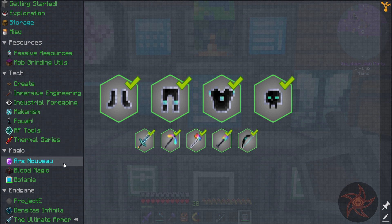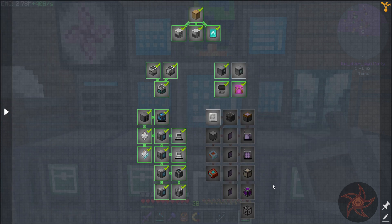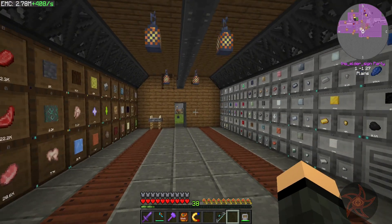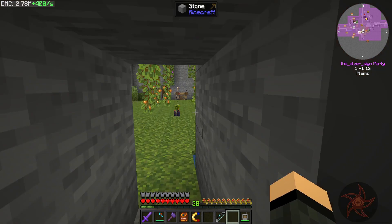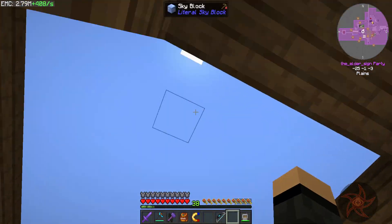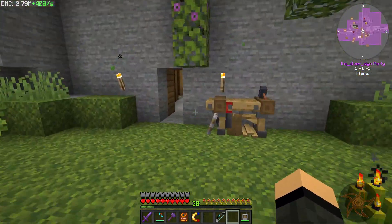So what do we have left for a quest? We've got Ars Nouveau — someone who's familiar — I'm not going to bother with that. And Storage — AE2 stuff — I'm not going to bother with that either. So I think we can call this pack done, actually. But thank you for coming out. I hope you enjoyed it. I definitely enjoyed the pack. There was quite a gap in the middle of it, but kind of events beyond my control at that point. Thank you for coming out. I hope you enjoyed this episode. And until the next series, Sine signing out. Have fun.